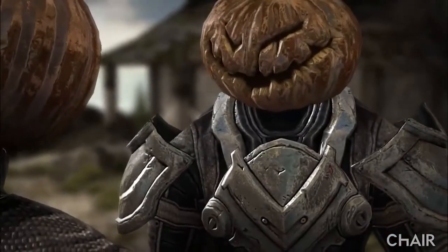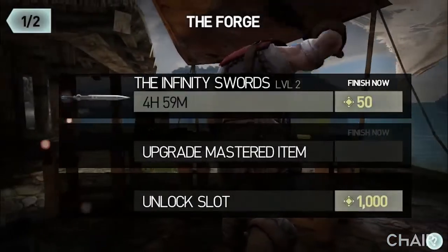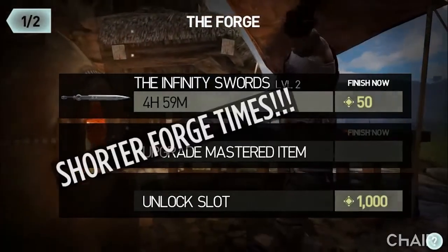The other big thing is shorter forge times - I don't know exactly how much they're shortening them, but you'll see it pop up briefly. There's also a third upgrade slot that you can unlock for 50 battle chips.